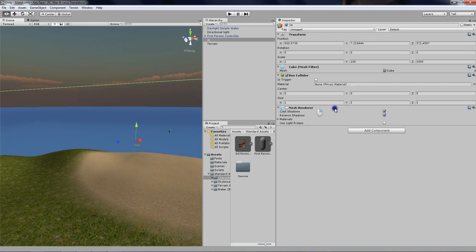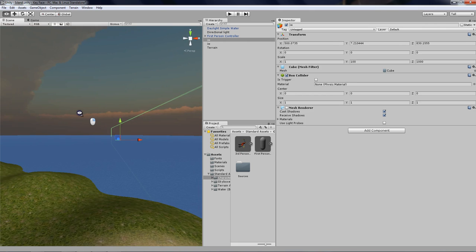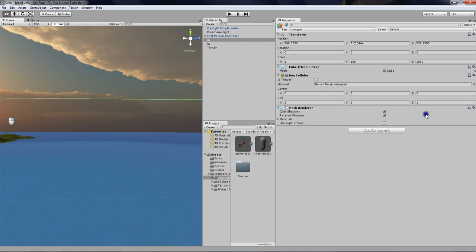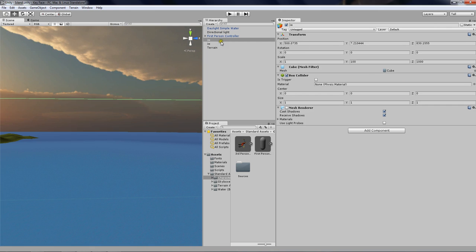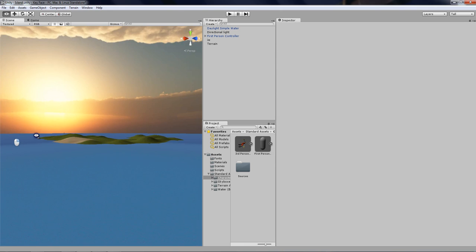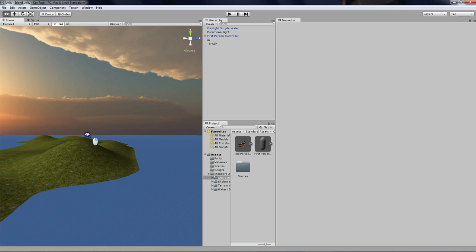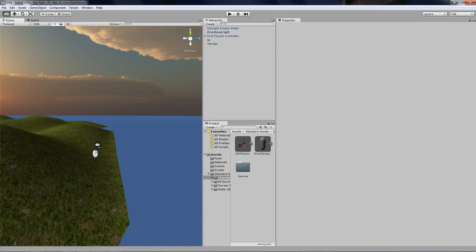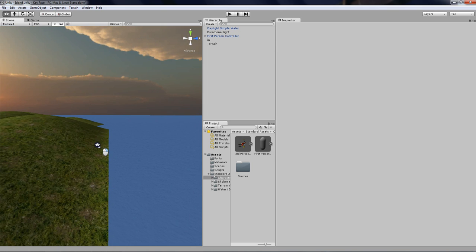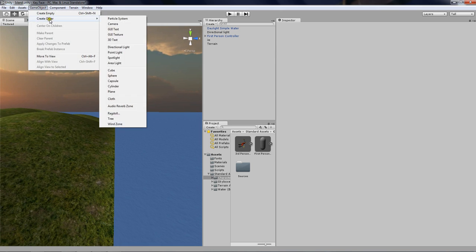Now what we'll do is actually create duplicates of the invisible walls. Try to make them at the end of the terrain. Actually delete this one because we'll just make our own. Go to the other side of your terrain — there we go — and then go to GameObject, Create, Cube.